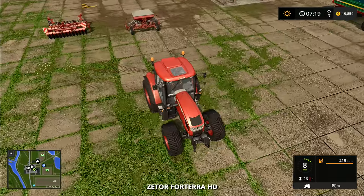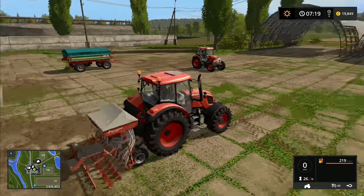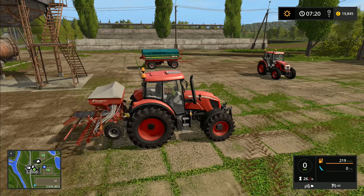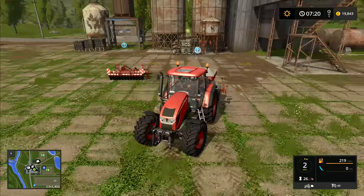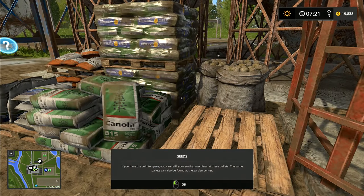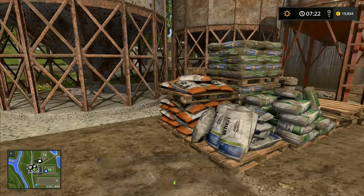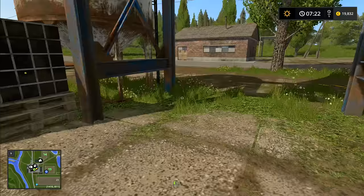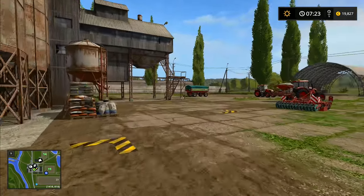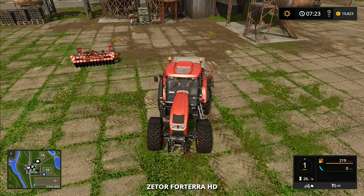So the Zetor Forterra HD is the one we'll use for sowing. We'll probably just park the trailer in the field so the Case combine can unload directly into it. Over here we've got seed pallets — if you have coins to spare you can refill the sowing machine at these pallets, and the same pallets can also be found at the garden center. We can back up and refill right here.